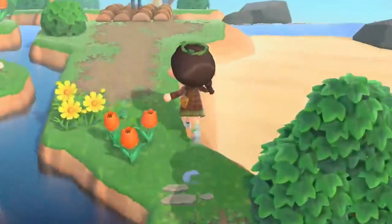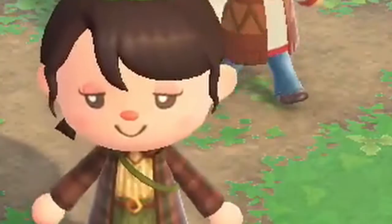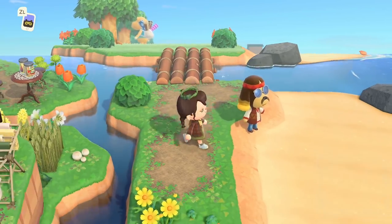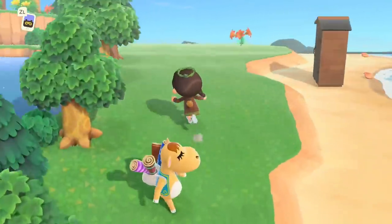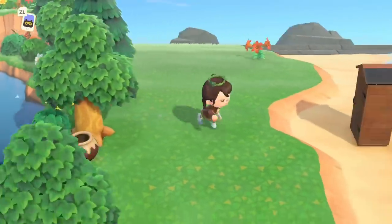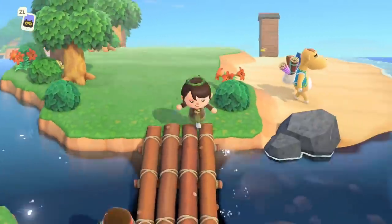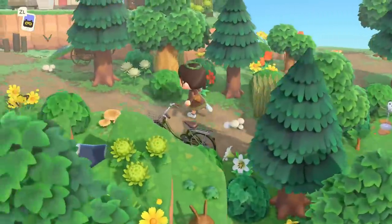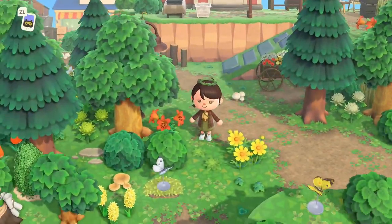We haven't been here in a while to do a build and I'm really excited, I'm feeling very inspired. I've had some caffeine so we're good to go. We're gonna be decorating my house finally, which is gonna go right back here against the lake. I decorated my house exterior to match a cabin — like a log cabin vibe — so I wanted to do a cabin in the woods type build today.